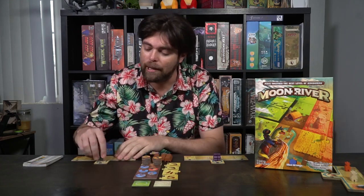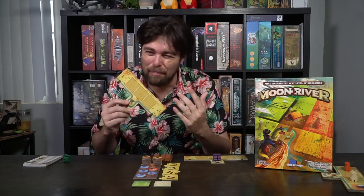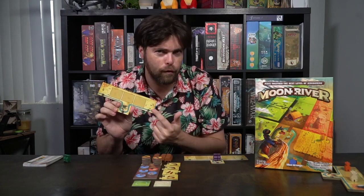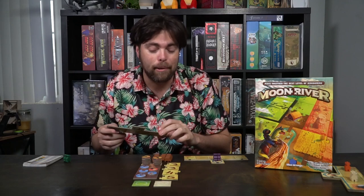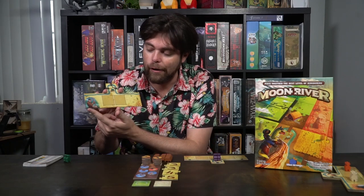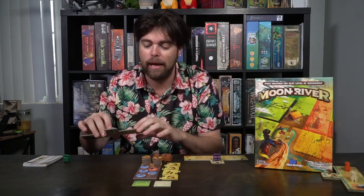Let's talk about setup. To set up Moon River, it's quite simple. Give every player one of these boards. If you're playing the base game, the simplistic version, you'll take the side with the three different docks that cross over the river and place it in front of that player. If you want the more complex version, you can flip it over and you'll see the character there, which changes how the game is played.